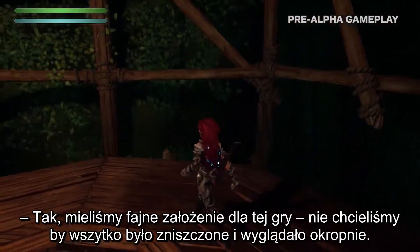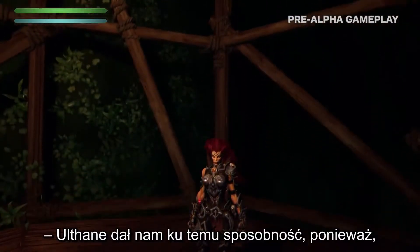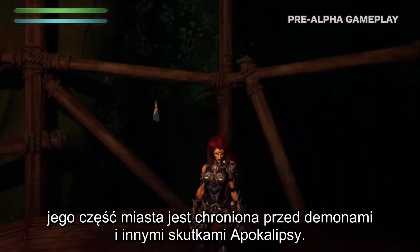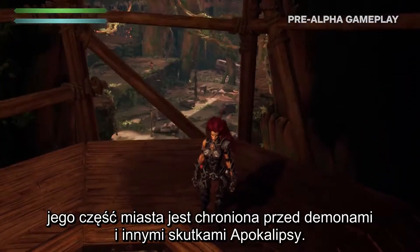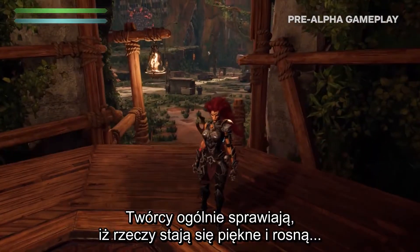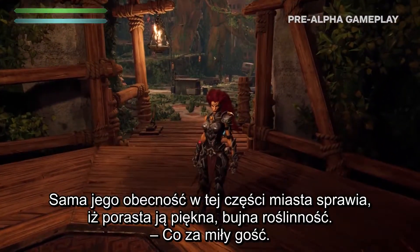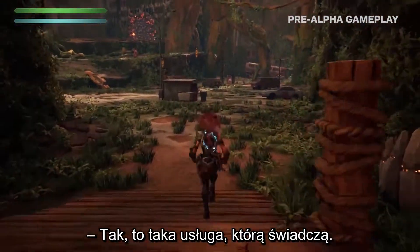One of the cool things we wanted to do in the game was — we didn't want everything to be horrific and destroyed. And Old Thane kind of presented a good opportunity for that, where his area of the city is being protected from the demons and all the stuff that's happening in the apocalypse. The influence of the makers in general is that they make things kind of pretty and grow, so him just being here makes this area of the city overgrown and lush and beautiful.